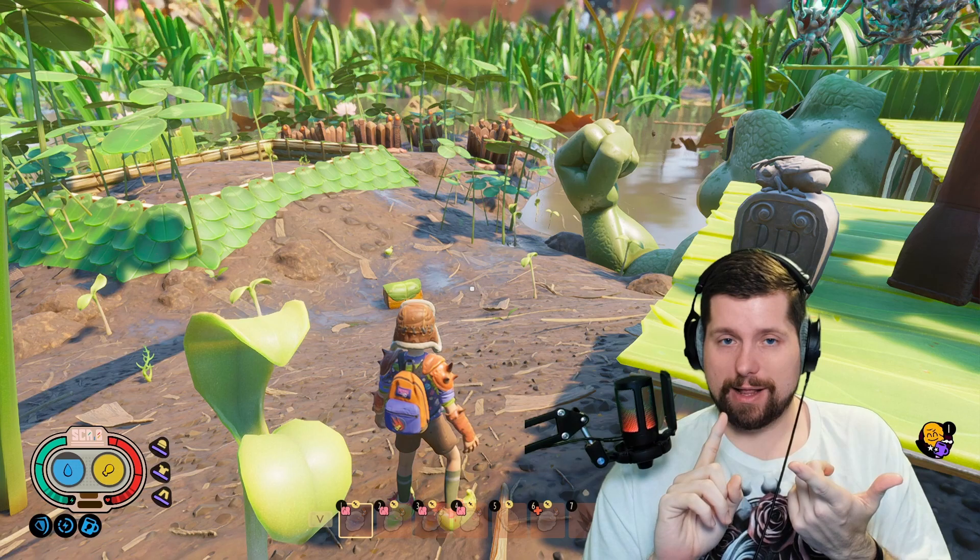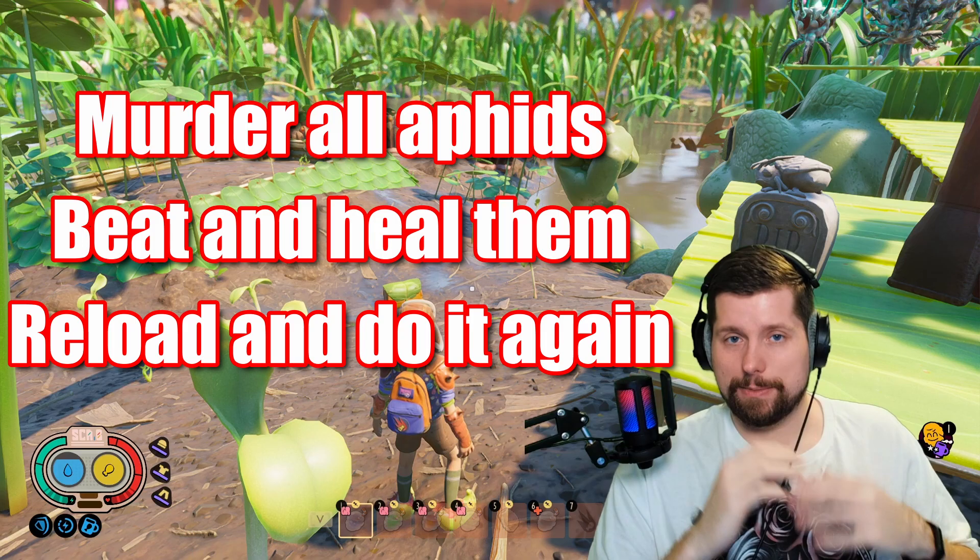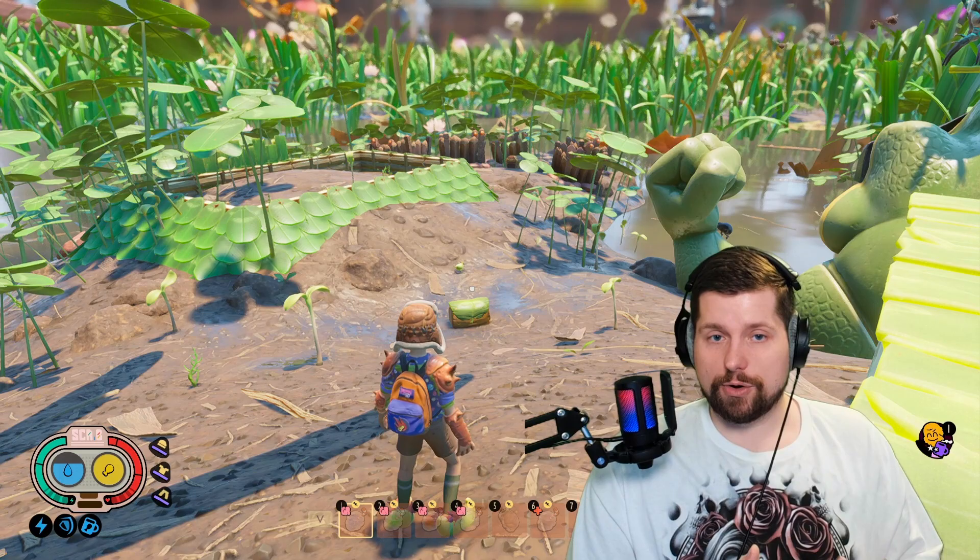It's up to you how you want to approach this. You can run through every once in a while and clear out the camp to see if you get it. You can beat them until you steal enough items and heal them in between with the hillbasa. You can also clear them out or reload a save until you get the trinket — just depends on what you're doing in the game. Let's go ahead and see what we can get.